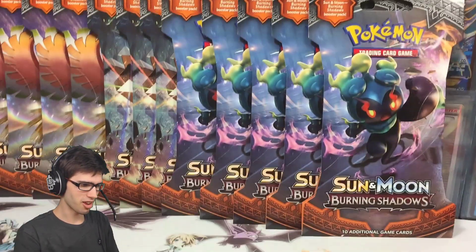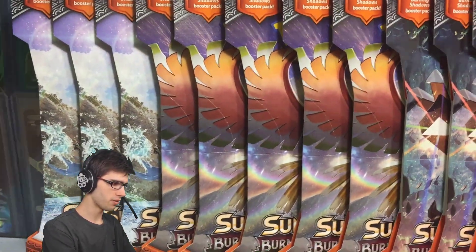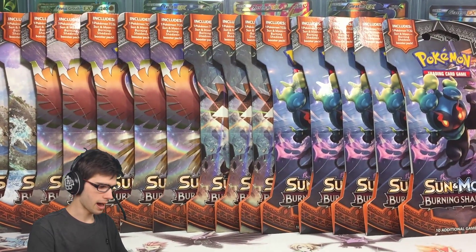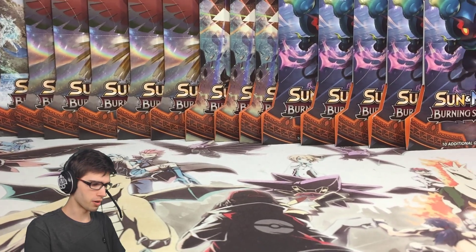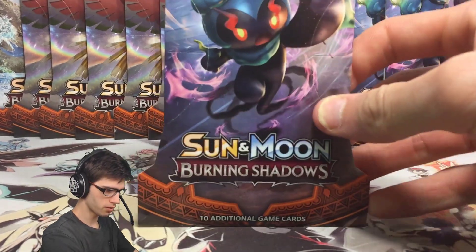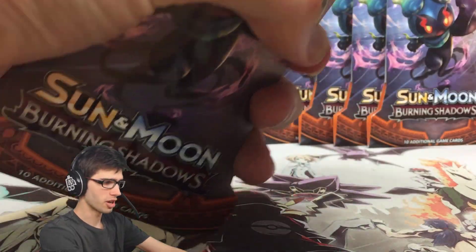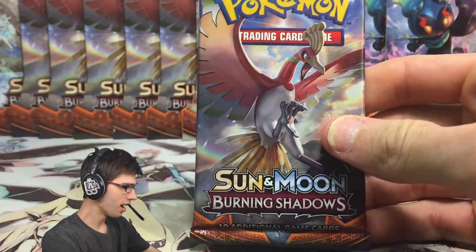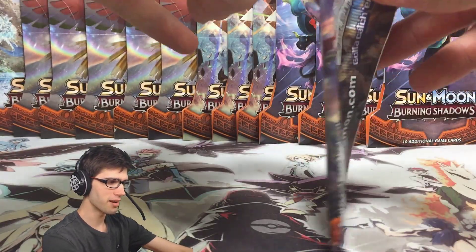So you guys can see we've got like five Marshadows, three Necrozmas, five Ho-Oh, and three Tapu Fini. I think we'll just open the Marshadow one first to kick things off today. Hopefully we can hit an Ultra Rare within five packs.